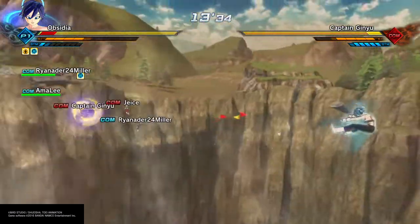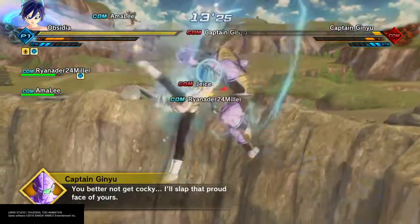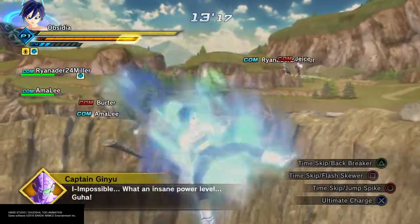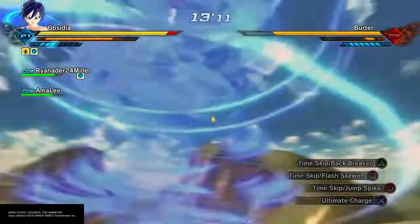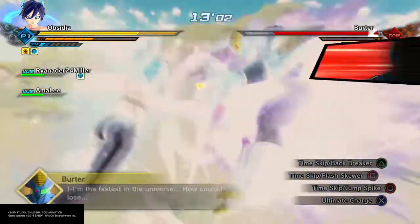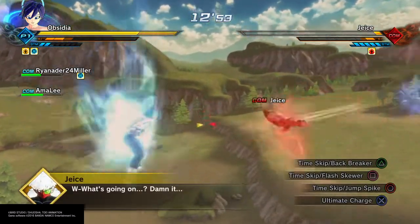I wanted to try to use the time skip jump spike. Oh yeah, that does so much damage too! Super Saiyan Blue Evolution gives you a tremendous increase to everything. I think the time skip jump spike can probably insta-kill — this might insta-kill Berto. Wow, that does a lot — how could I lose? That's how much damage it does to these guys.